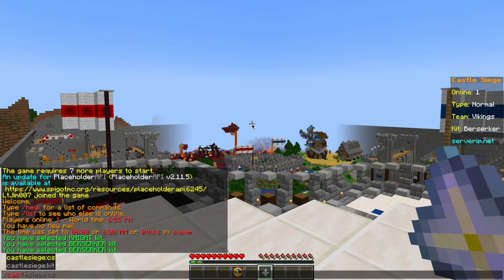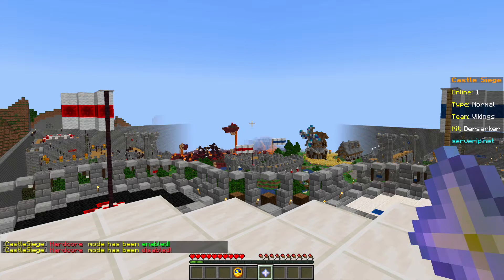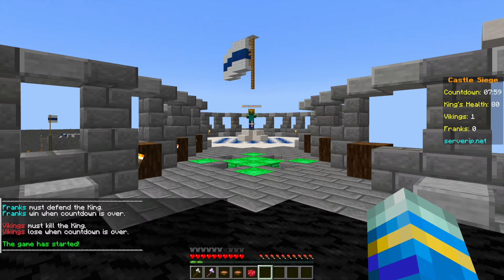There are two different game types: normal and hardcore. If we do /castlesiege type, that enables hardcore mode, and if we repeat the command it goes back to normal. The last command is /castlesiege start. We do need seven players to start automatically, as you can see in chat, but if I run the command it will begin.